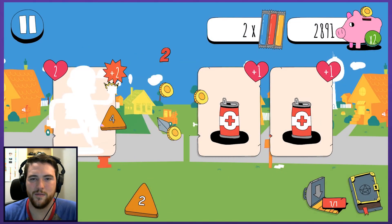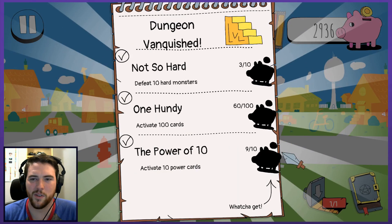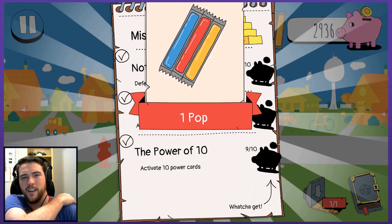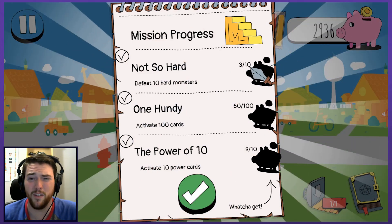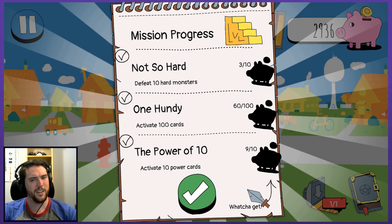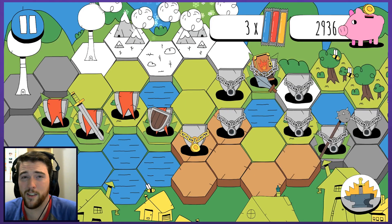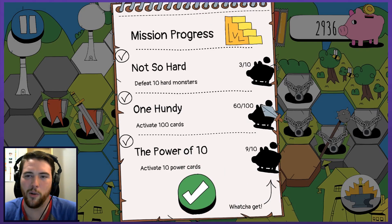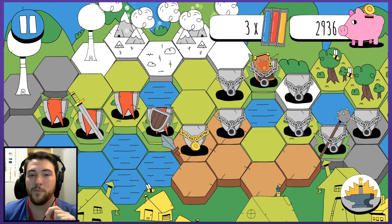I accidentally switched to a sword again. One hundi away — another pop. What are some of these other things? 10 hard monsters — I've only beaten three ever, that's crazy. 10 power cards — also only that, that's not that many. Are there other things to unlock? It says you get and then it's always a piggy bank — I wonder if sometimes it's going to be something other than a piggy bank.